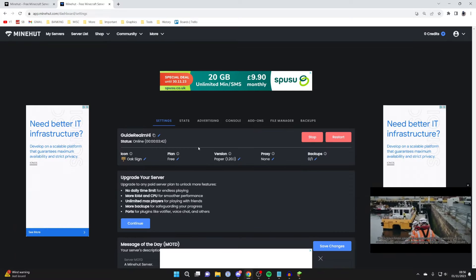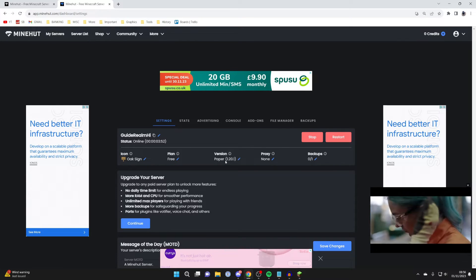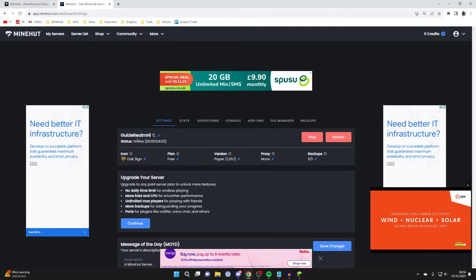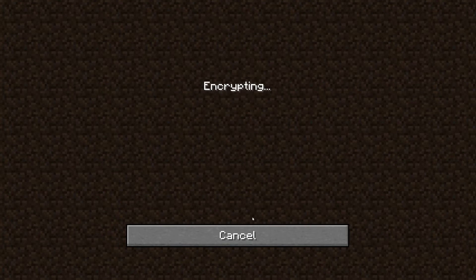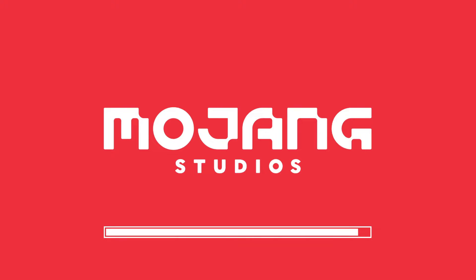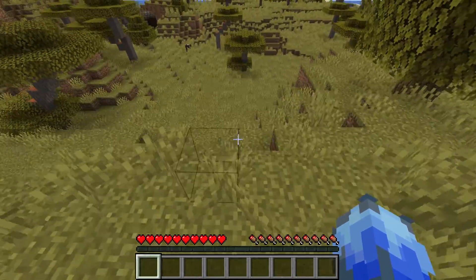Go to the right and press activate, and the server will start. Once started, you can check out all the sections at the top, including your file manager where you can change the version and install mods. To join, hover to the right of your server name to see the IP and click to copy it. After joining, accept the custom resource pack and select your age to agree to the terms, then you can play.